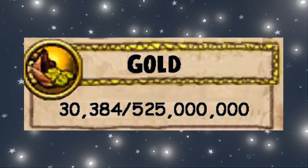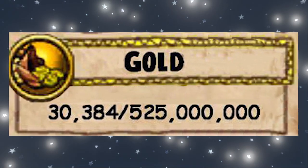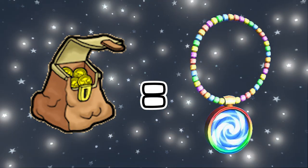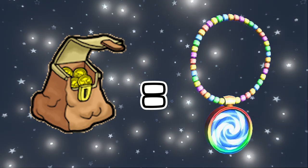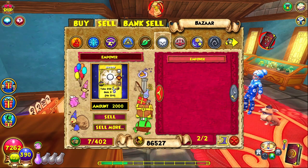So how does one go past the 500,000 gold limit? The answer is simple: assets. You can think of an asset as an item that holds value that you can later sell for a currency. A good example of this is Empowers, which sell for 2,000 gold in the Bazaar and are often looked at as the tradable currency in the Wizard101 community.